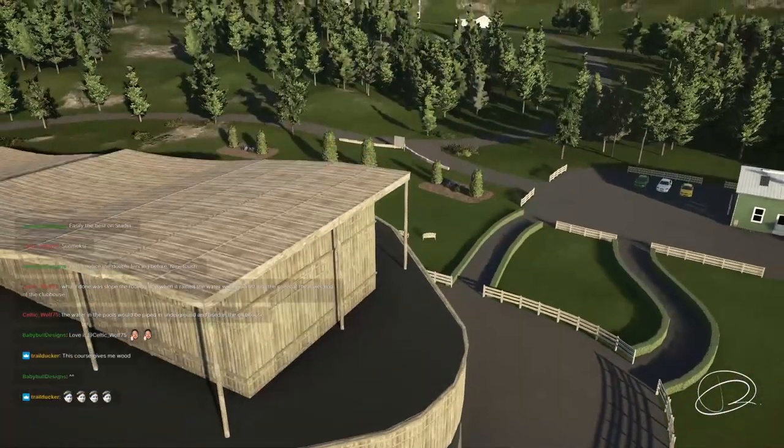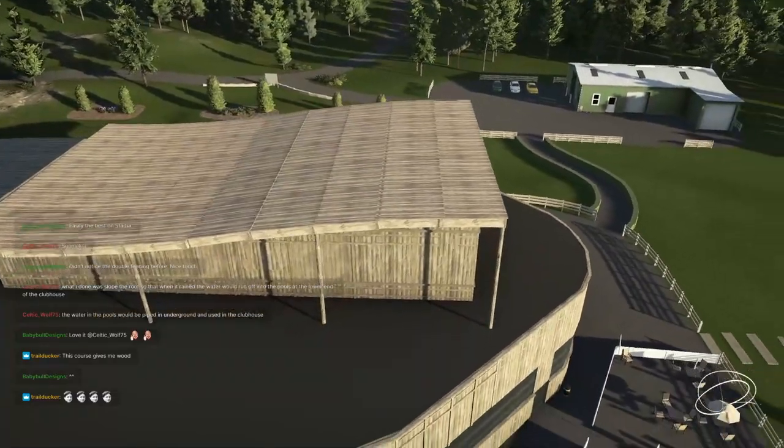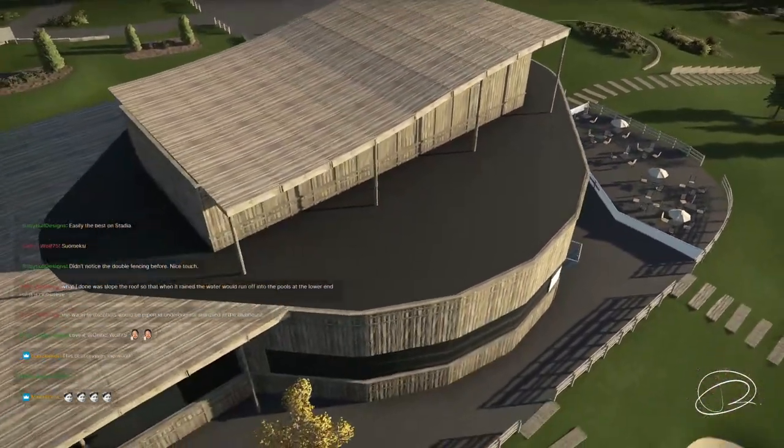Celtic says the favorite part of the clubhouse has to be the sloping roof, as it's not a common feature of clubhouses in the game. This is so great.